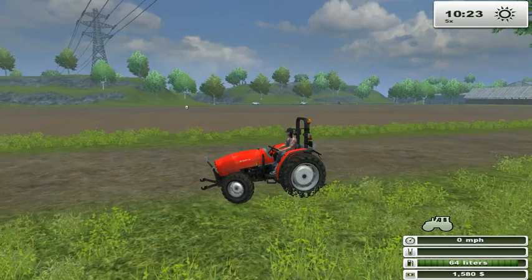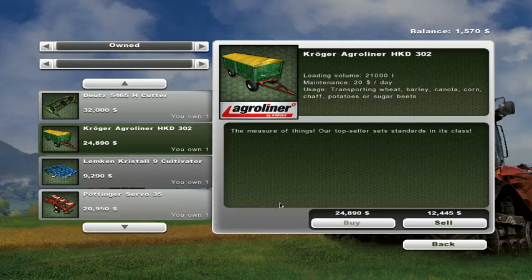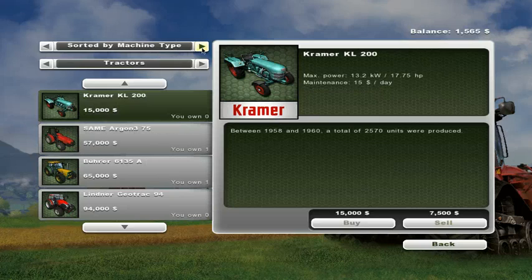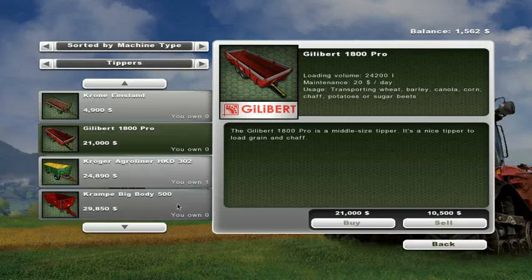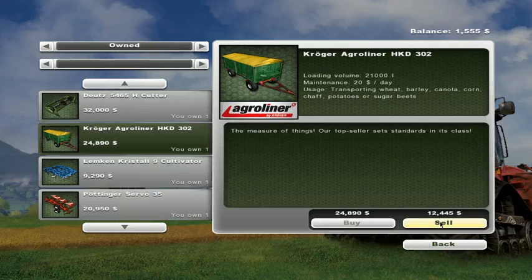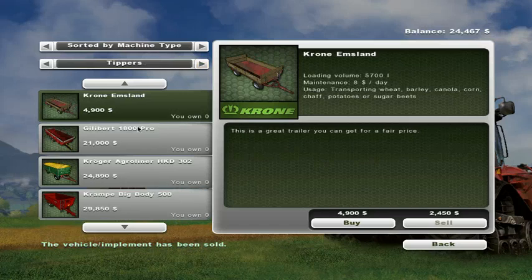Let's go get the trailer for this guy. Actually, let's go to the store — I want to see how much I can sell the trailer I own for, because I don't like it at all. I can sell it for $12,000, plus $10,000. Because I don't like plows. For $21,000, I can get this baby. I think I'm going to do that — I'm going to sell this, sell that, sell this. Is there anything else I want to get rid of? No. Come over here to the tippers — I'm going to buy you.